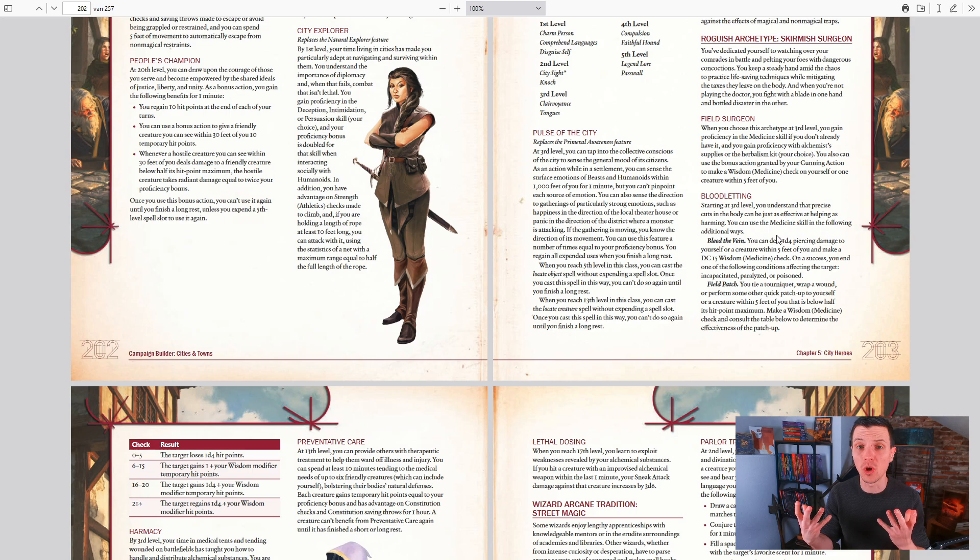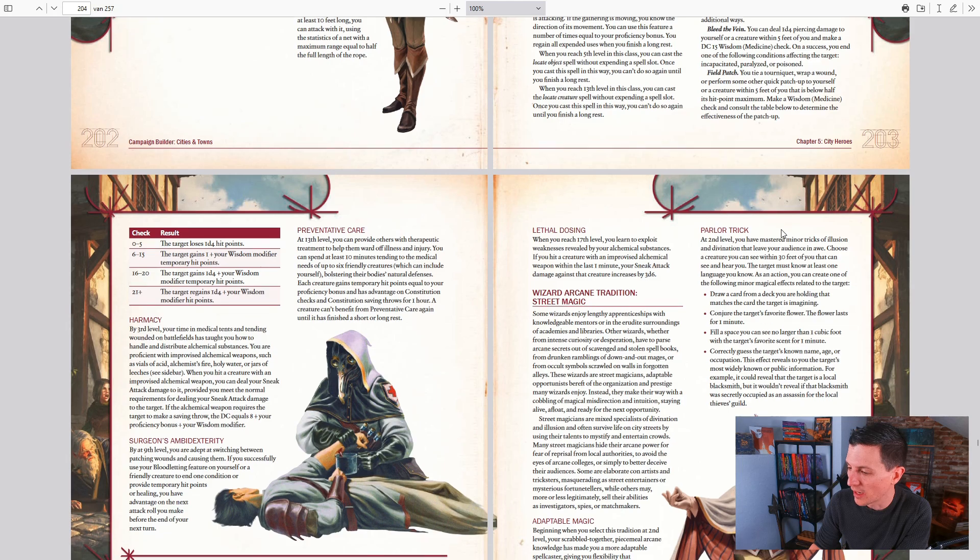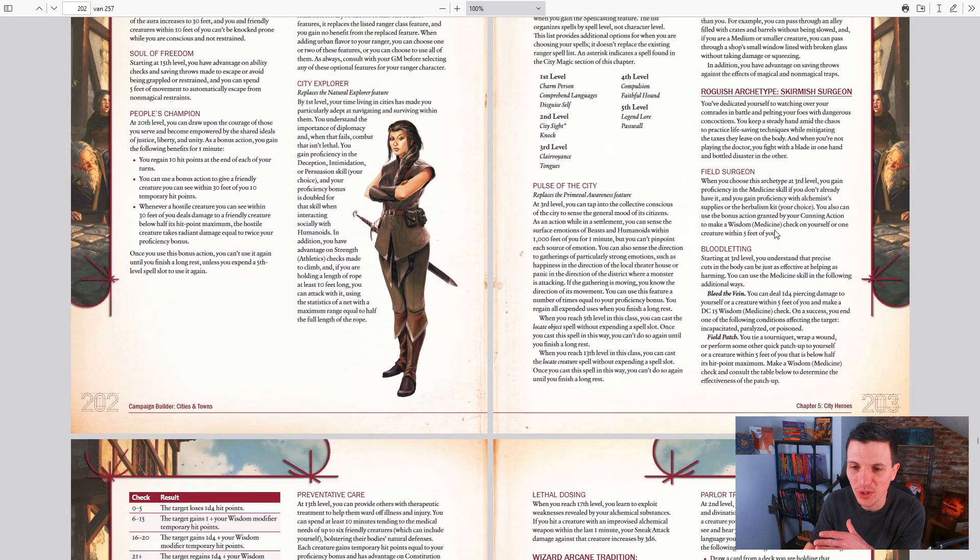I really liked the idea behind the Skirmish Surgeon because the first thing I read was that you gut people in places in order to heal them, which made little sense to me at first in gaming terms. But then I thought: sometimes, if you hurt your leg from an accident or whatever, they have to cut off your foot in order for you to survive. That's basically hurting you in order to heal you. And that's what the field surgeon is doing. They become proficient in the medicine skill and gain proficiency with alchemist's tools.